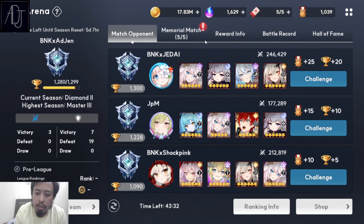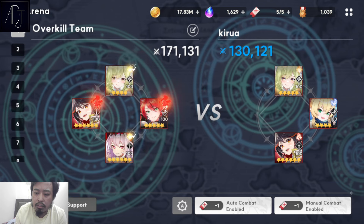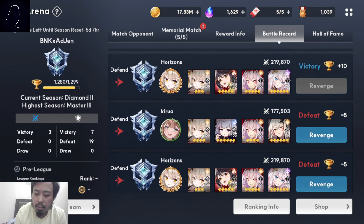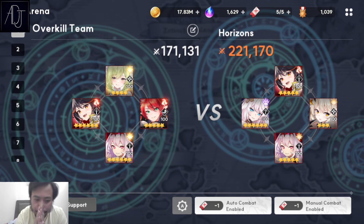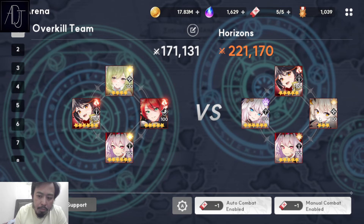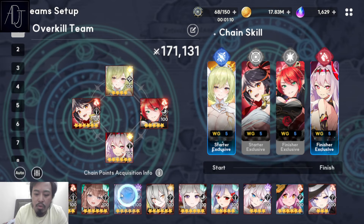Looking through who we can fight — these are all past characters. Why only three opponents? Is this a bug? Horizon, Horizon — this one can be a bit tricky.